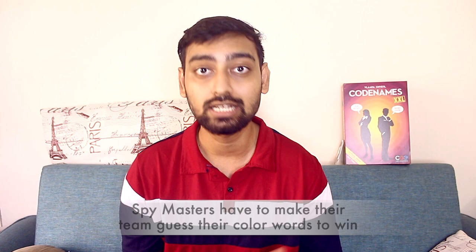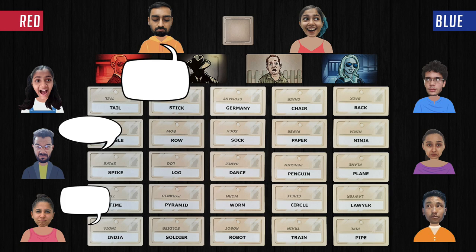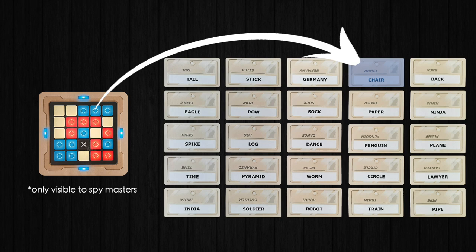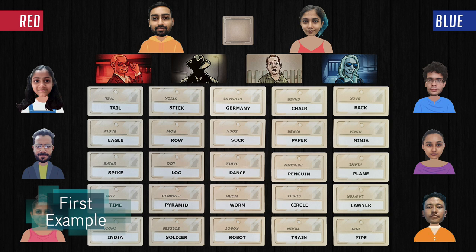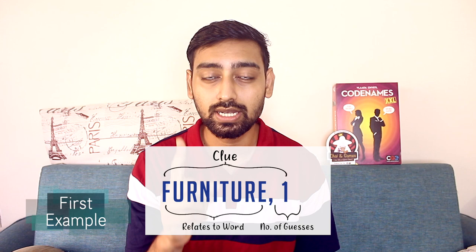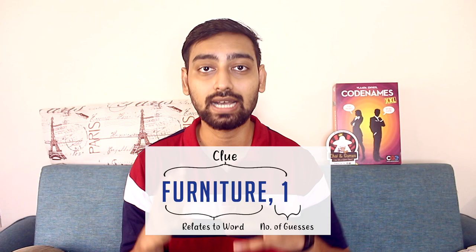Spymasters will play turn by turn. When it is their turn, they will give a clue to their team. The clue consists of a word and a number. The word is a single English word, and the number is a value from 0 to 9. For example, if the chair is a blue word on the key card, the Spymaster needs to give a clue that leads their team to guess 'chair.' The blue Spymaster might give the clue 'furniture, one,' since furniture directly relates to chair, and the number one tells teammates to guess one word.